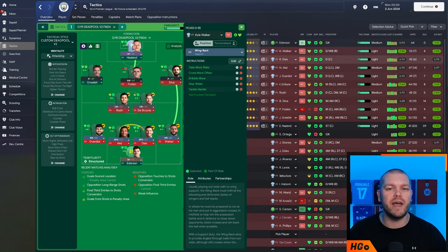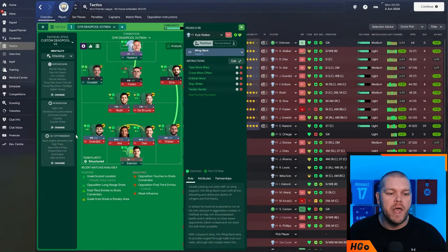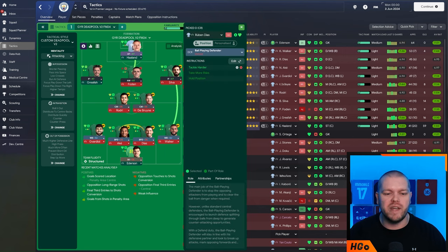Pause the video at any time to make sure you get the right instruction set. You access them via the edit menu — stay wider, tackle harder, cross more often, take more risk, dribble more — and they usually have green outlines around them. The additional instruction on the left back is cross from the byline, which ensures that when delivering crosses they're not coming from deep but from the byline. The two centre backs are both ball-playing defenders with the additional instruction of tackle harder, and because they usually have dribble more on them, they don't have it this time as these two will occupy a similar space.